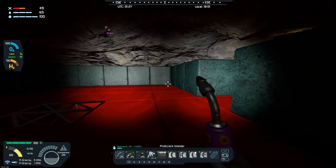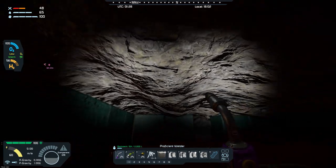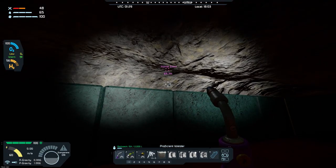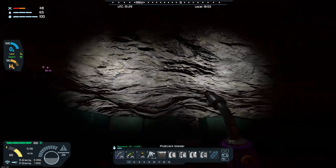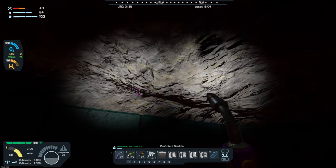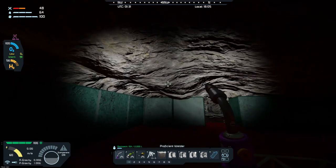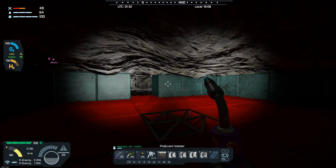I still have to hollow more of this room out. I've got to go up another block high and then put the ceiling blocks in — basically two more blocks up. I'll end up laying out the scaffolding and being able to get up there and start hollowing that out. I'll give you another update once I get closer to putting the roof on.